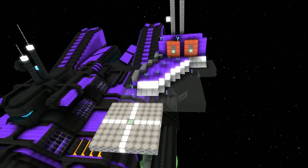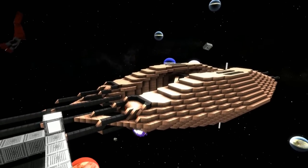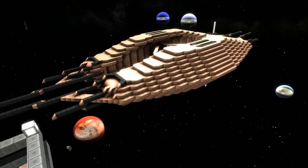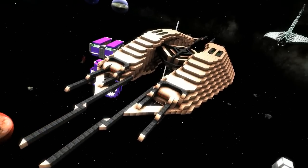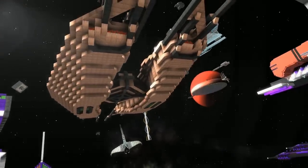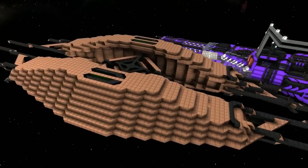Welcome back, and today I've got Rip with me. We're going to be taking a look at one of his latest ships. Yes, this is a corvette-style ship I've been trying to work on for a few weeks now and I finally got it down. It's still not completed, it's a little underpowered, but it's mainly designed for taking out fighters. Very nice! What's it called? The Brown Wing.